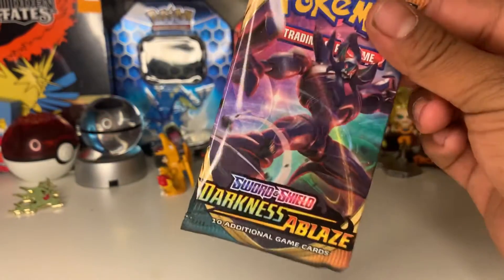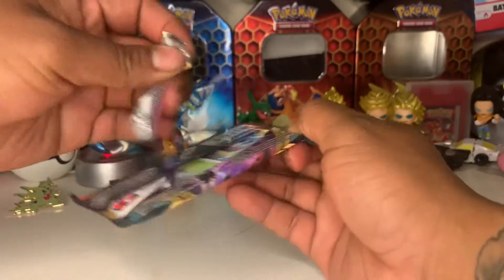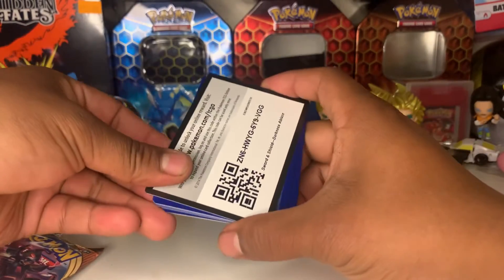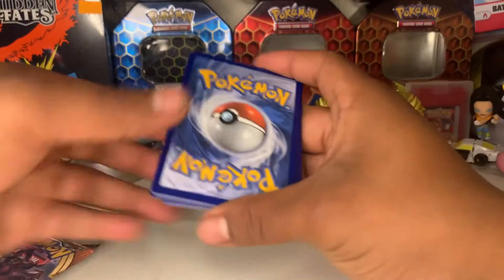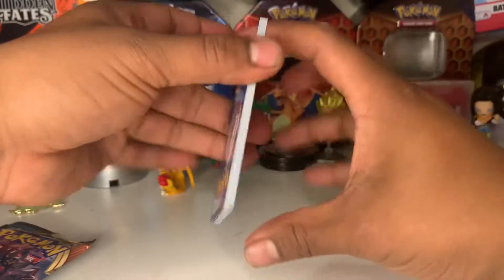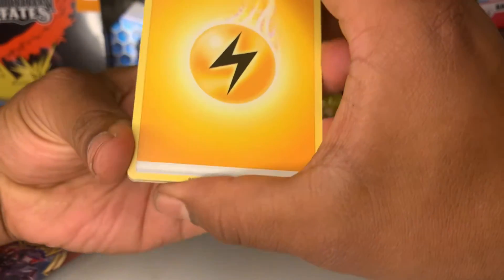Our last pack is going to be a Darkness of Blaze — let's see what we get. There are a lot of cool cards in the set, I can't name them all off the top of my head, so hopefully we get something cool. Here's our code card — boom! And we got four cards: one, two, three, four. Slide and flip!